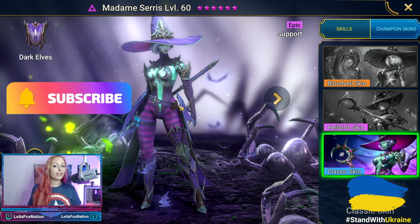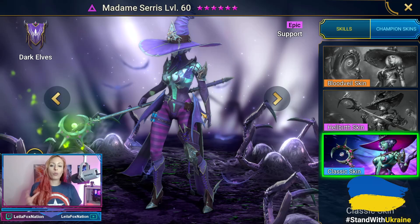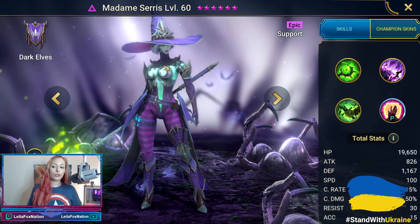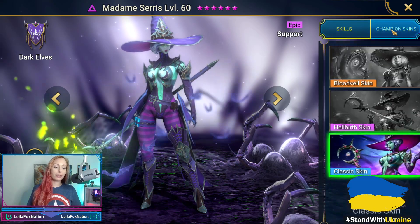Madame Ceres looks amazing as is. She's probably one of the most aesthetically amazing, well-thought-out champs in this game. Now, there are two skins here. If you're not sure where to get this, when you're looking at the champion screen there's going to be skills, and there's this new tab called Champion Skins.